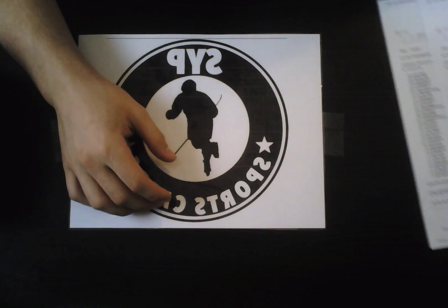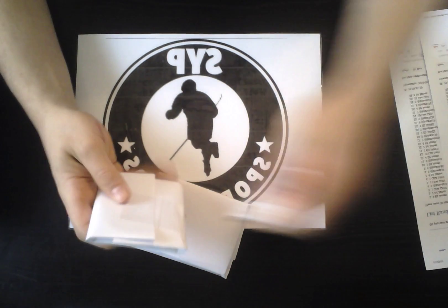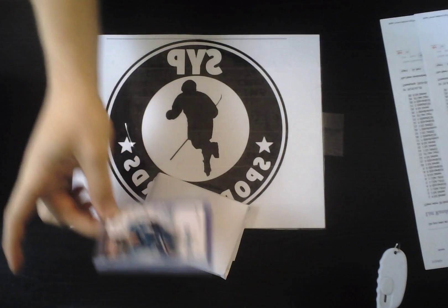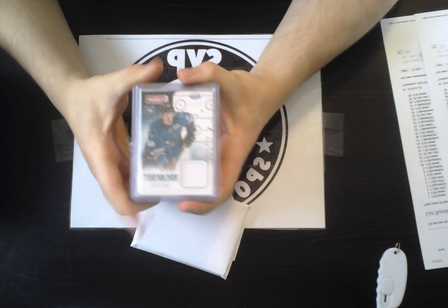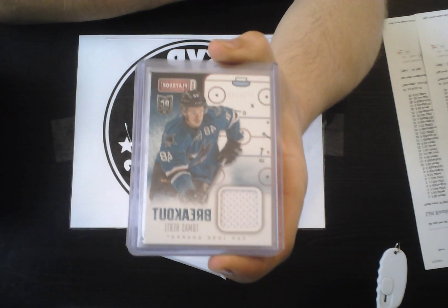Lindholm Cards, you have Colorado. T Stahl, you got the Islanders. Ed James, you got the Rangers. Lindholm Cards, you have Montreal. Ed James, you have Dallas. JCC Cards, Toronto. T Stahl, Pittsburgh. Lisa Lye, Winnipeg. Lindholm Cards, Arizona. Ed Cards, New Jersey. T Stahl, Tampa Bay. JCC Cards, Vancouver. Lisa Lye, Calgary. And Ed James, Chicago.